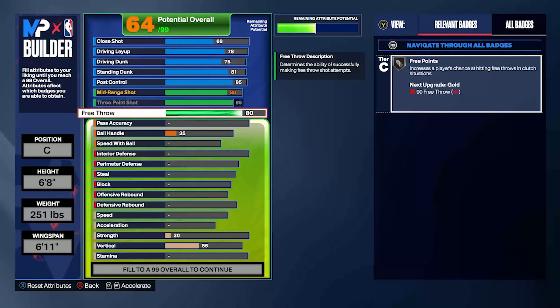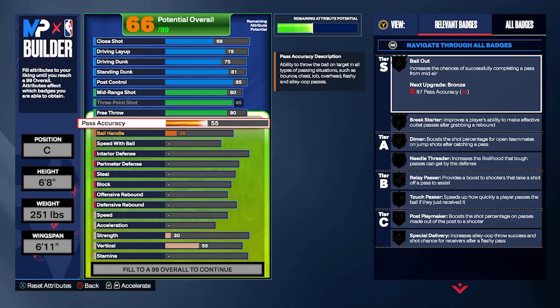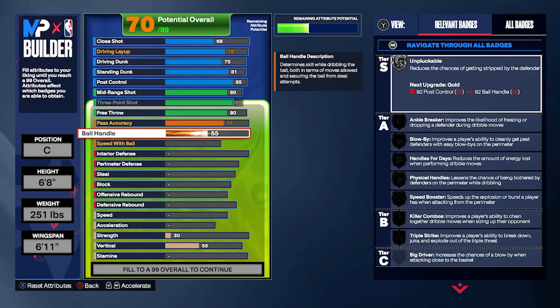The best free throw for this is Carmelo. Check it out. Now I wanted to give it some type of passing abilities because he still could pass the ball, so I gave it 77, which gives you access to the Sabonis pass style. You also get Needle Threader on bronze, Dimer on silver, and Break Starter on silver. Kevin Love is not known for handles, so I gave it a 67 ball handle just to have access to a few dribble moves.